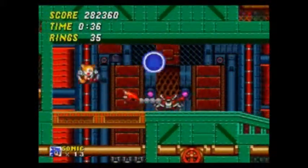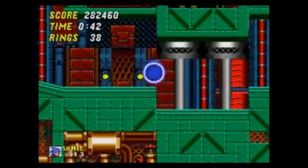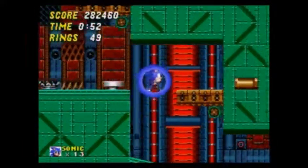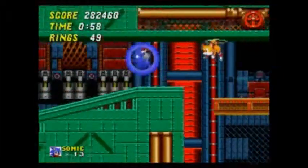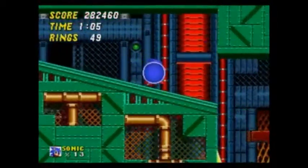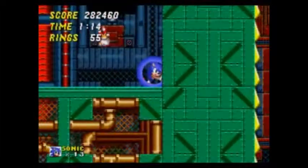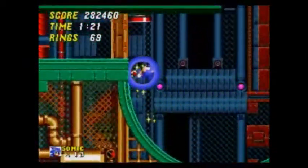There are some extra projectiles. Crab hammers, I believe they're called. These aren't bad but they have a weird hitbox — it's very difficult to tell if you've got the hit on them or not, because you can jump straight on top of them but they'll register a hit on you. This level has a strange gimmick in that it actually has three acts instead of two like the rest of the zones. I believe that's because this is meant to be Robotnik's big fortress. A lot of people don't really like it, and I've got to agree with them — this is not really a fun level for me.